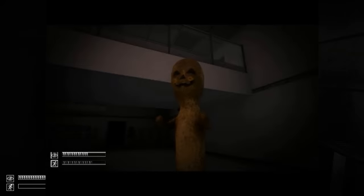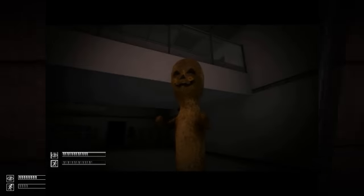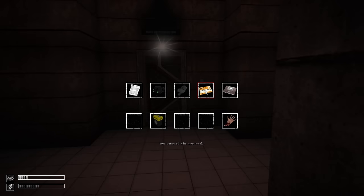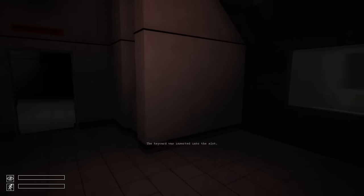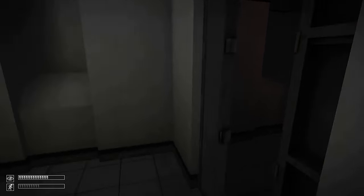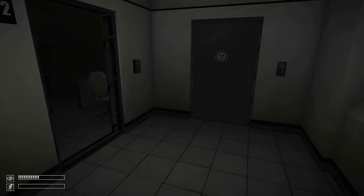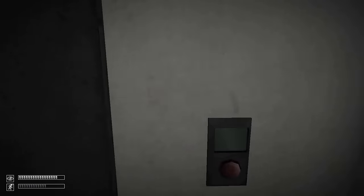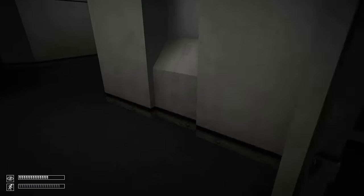If you play SCP Containment Breach on Halloween, SCP-173 will look like a Jack-O-Lantern. There's also a console command you can use to activate this effect — it starts with H and ends with N and it's one word. This is only this low on the list because probably not a lot of people have seen it, considering you can only see it legitimately one time per year, with one exception.